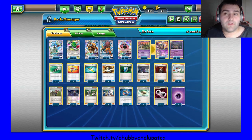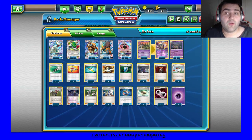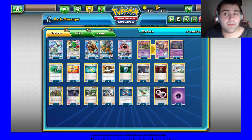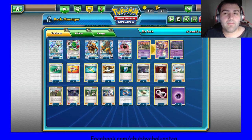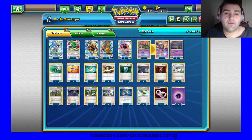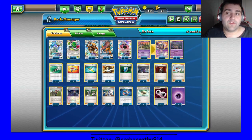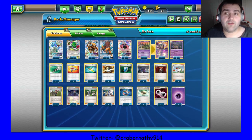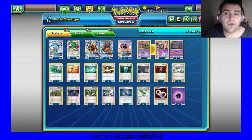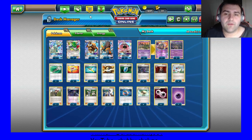The big thing I took out was Drampa. I felt like this card — you had to commit solely to that strategy in order to play multiple copies of it, mainly just playing rainbows, magma bases, that kind of thing. So I felt like playing it at one was a fine way to just use it as a niche tech to Ninja Boy into, or to discard special energy if you need to. Kind of gives you some options there.